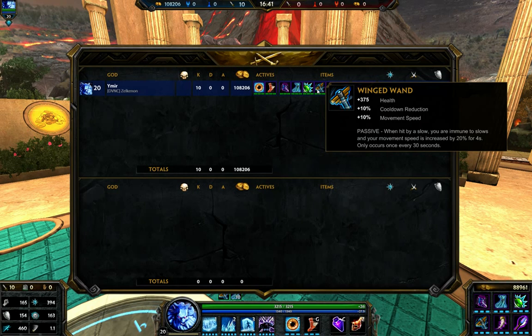Winged Wand is really scary on Ymir because he gets extra health, and on top of that you gain that movement speed. Since we don't have Reinforced Greaves that gives you crowd control reduction, Winged Wand is kind of close to it. When hit by a slow, you are immune to slows and your movement speed is increased by 20% for 4 seconds — only occurs once every 30 seconds. So if you get slowed, you'll be immune to that and you get your movement speed increased, letting you chase down more people. It also has cooldown reduction, which is really nice. I like Winged Wand on Ymir specifically — I don't really like it on any other god, just personal preference — but it works well on Ymir.